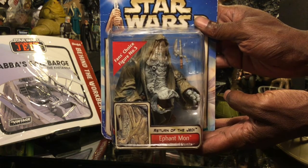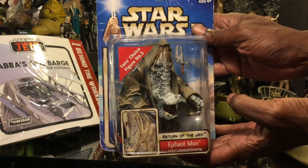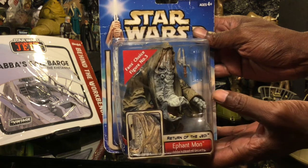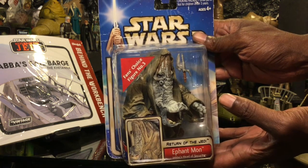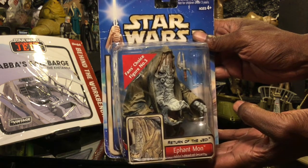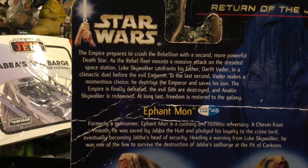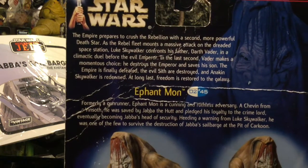Here we have Elphornt — really cool. I guess it's kind of short for Elephant Man, not sure. Very awesome-looking figure. He was a fan choice figure number three, and he is Jabba's head of security. Had to pick him up.